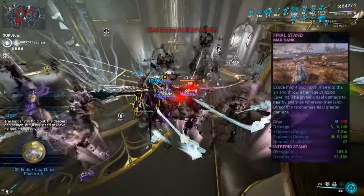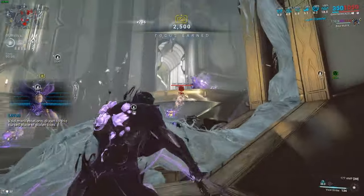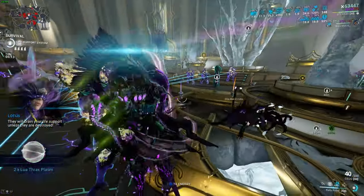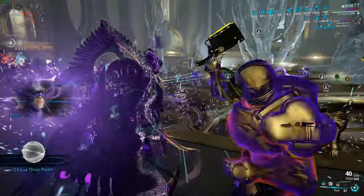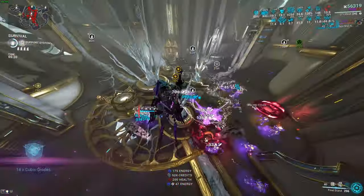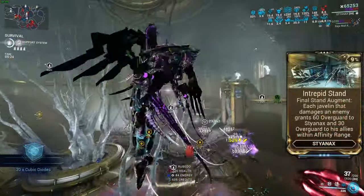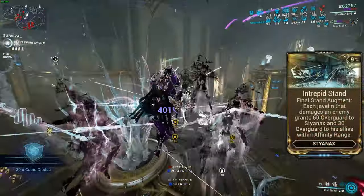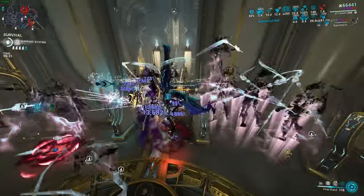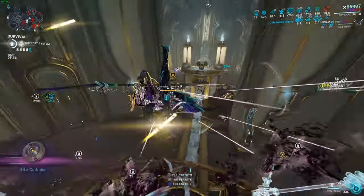And Final Stand — basically you float up in the air, summoning specters of yourself and throwing a lot of javelins, doing slash and blast damage if you miss, so don't miss. With priming it's going to be even better. The icing on the cake is the Intrepid Stand augment mod — damaging enemies gives you overguard, and the maximum I had at one point was 85,000 overguard, which is very good.